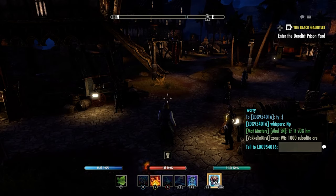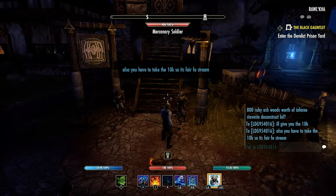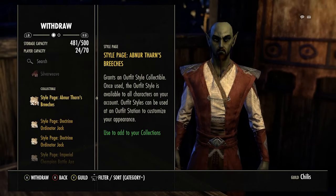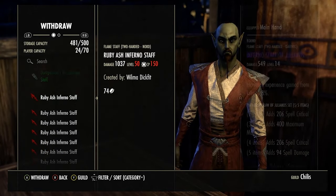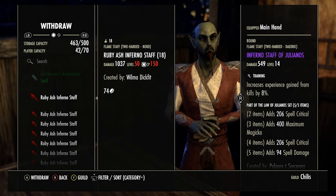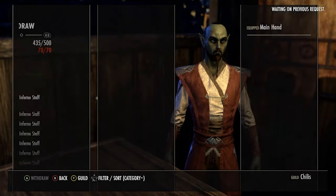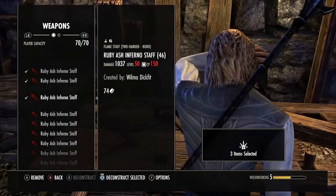Generally I'd ask in guild chat again for help, but LDG is still online, so I just whispered him again. I asked him if he can make me about four stacks of Ruby Ash Inferno staffs at CP150 — I'm just going to deconstruct them all. He said yes, and we agreed on 10k coins for the four stacks. They're worth about 2k to 3k on Xbox, so 2.5k per stack is pretty fair. I've asked him to put them in the guild bank because that's the fastest way — you can only trade five or six items at a time and you don't want to trade 20 times. Kindly, he put them all in, we gave him his money, and we started deconstructing the staffs.